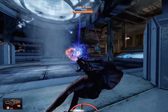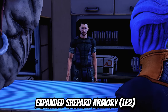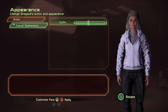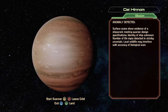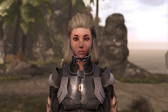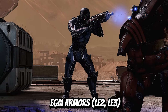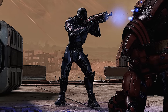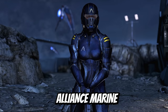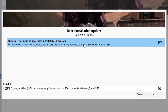Since armor choices in vanilla are pretty lacking, it makes sense to share two of my favorite armor mods. Expanded Shepard Armory adds new armors, helmets, and casual clothes — a lot of them being N7-themed — and also allows choosing armors and clothes before starting missions and using breathers instead of helmets. EGM Armors restores many armors from Mass Effect 3 multiplayer, including N7 Special Armors like the N7 Demolisher and N7 Fury. It also adds a brand new Alliance Marine armor and even Pathfinder armors, although you can disable the latter option when installing the mod.